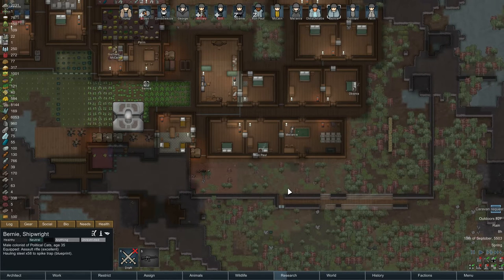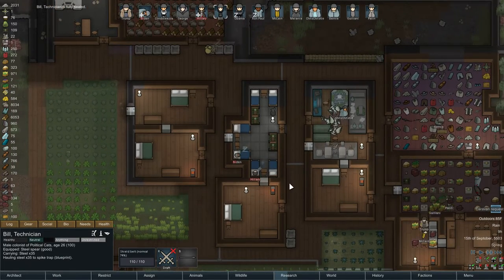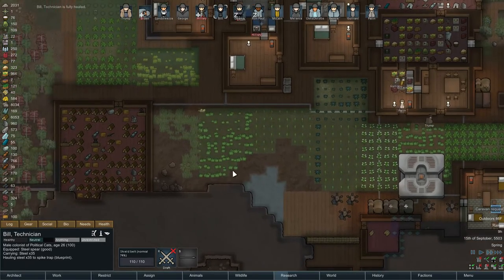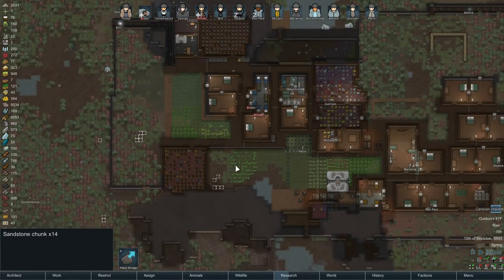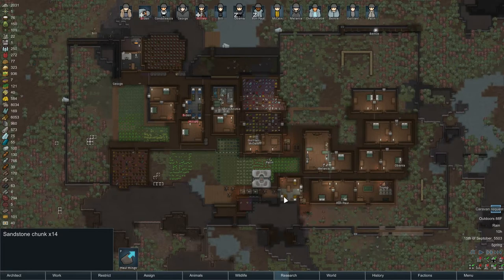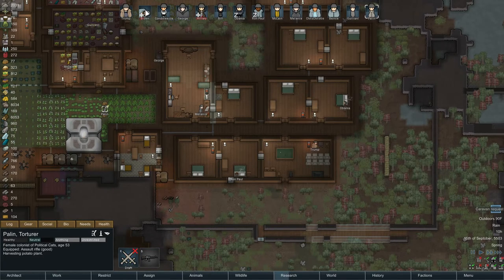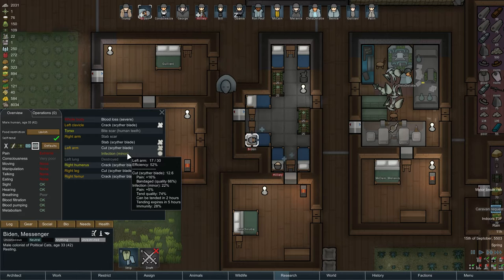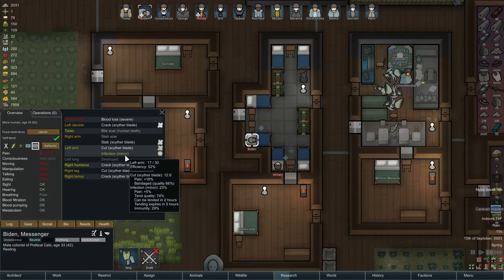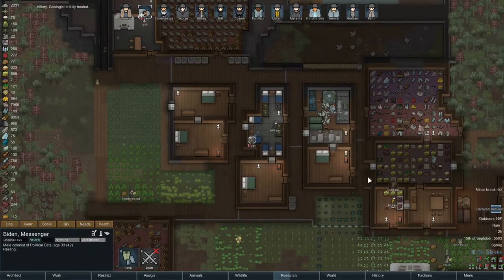We could do some kind of storage area over here. Bill is fully healed, that's good because he's our main builder. It is spring. Biden is down and out — we thought he was gonna die for sure. He got attacked way down south by two scythers, but looks like he's coming around. We were about to strip him to save that marine helmet.